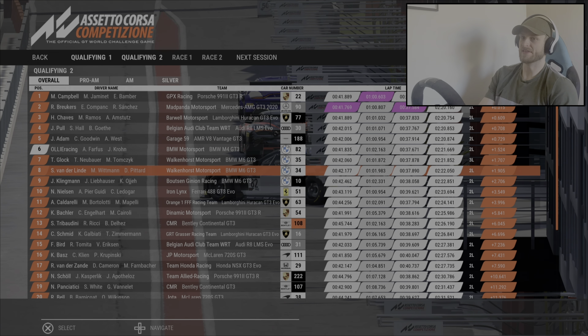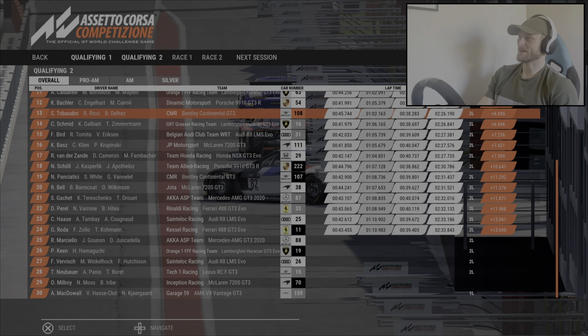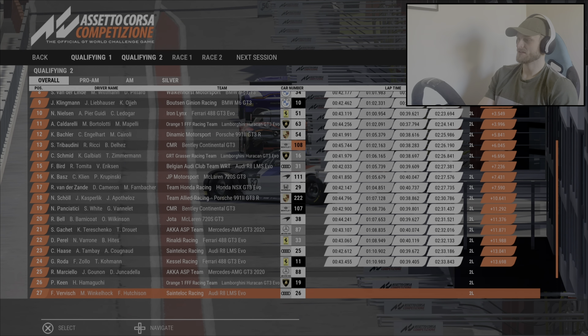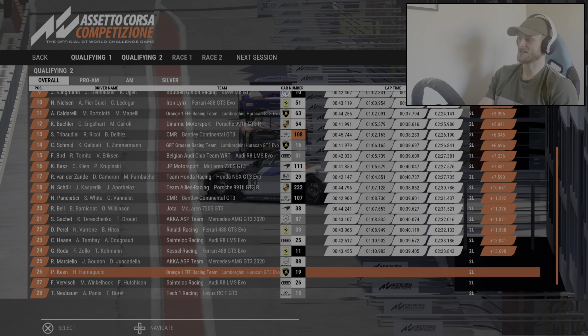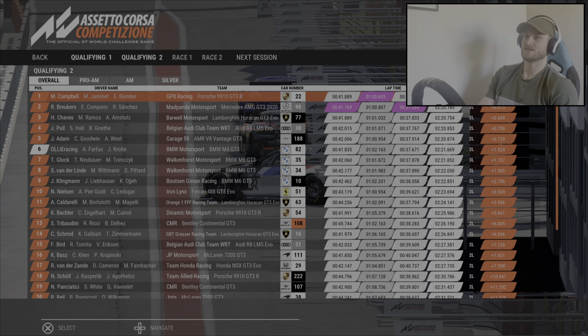Ideally I wanted to be a little bit lower than that, but we'll do it anyway — we'll do the race, see what happens. Even with a very lazy lap, we still qualify P6. Some people down here are 13 seconds off the pace. Looks like Phil Keane, who was second in qualifying one, didn't even set a lap. Maybe the qualifying session was a tad short — that might explain that.